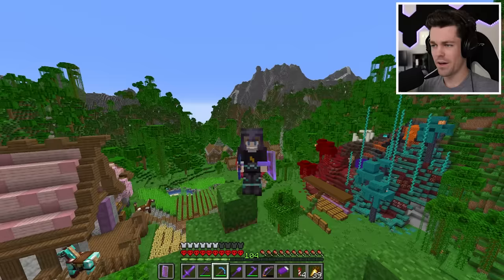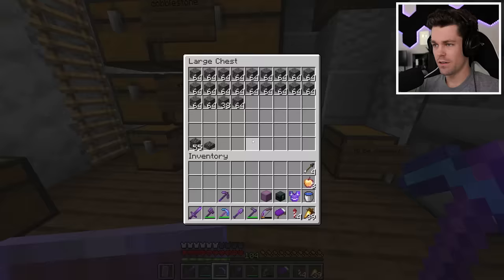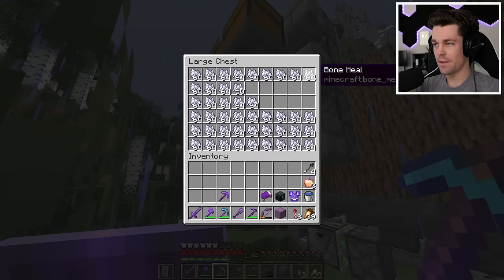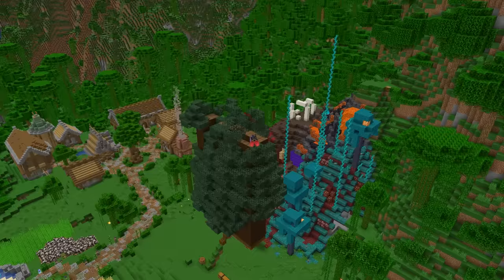That leaves us with just two main ingredients left to get: 44 stacks of spruce logs and 19 stacks of deep slate. I checked and I already had all the deep slate I needed. So the only thing left was spruce logs — I grabbed some bone meal and spruce saplings, and in basically no time at all I had all the spruce logs I needed.